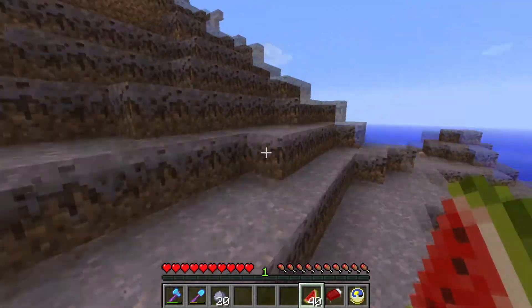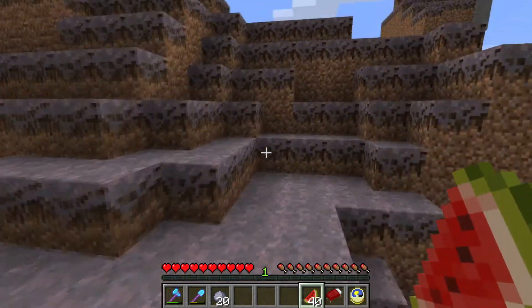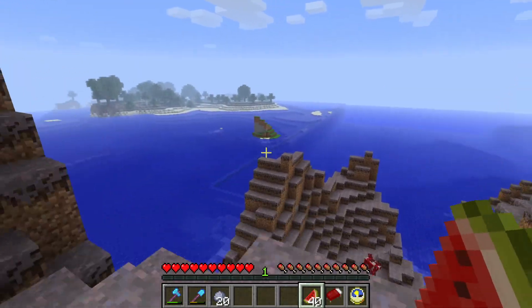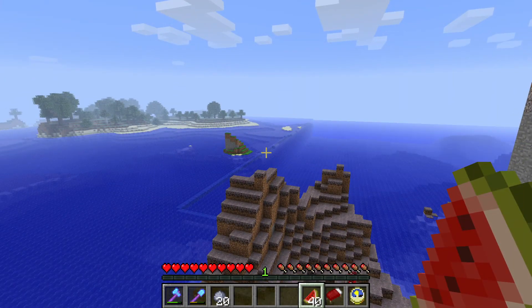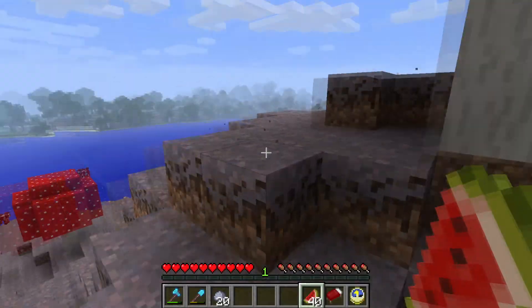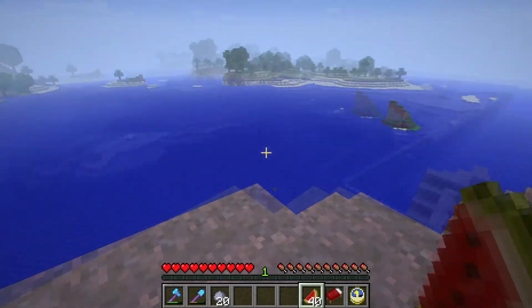I'm probably going to do something with this in a handful of episodes because I actually just want to build something here — this is a very, very different biome. But now it's time to continue searching for the swamp. I probably should make a boat but I didn't bring any wood. Just no wood on this island. That's a problem.